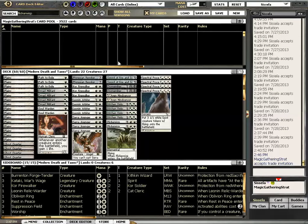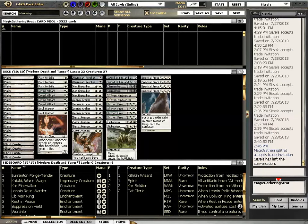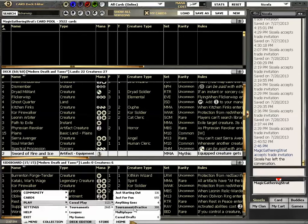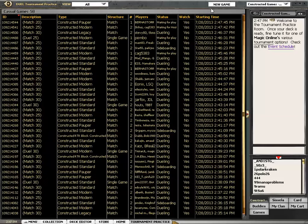I put 2 Flicker Wisps in the deck. I think the main effect of this deck is the Arbiter-Mindsensor combo with Ghost Quarter and other things. I am running 1 Mindsensor short too. But I think this is close enough to test, so I am now gonna test it.